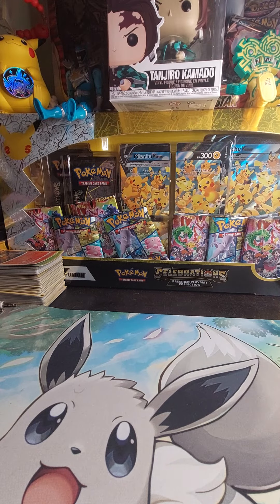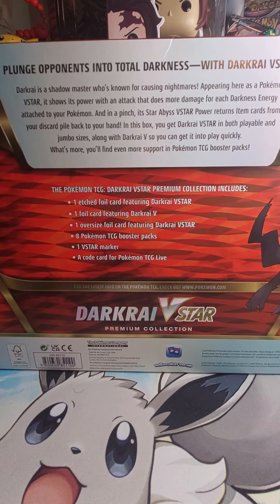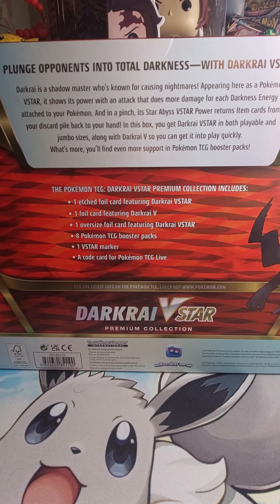Let's try to look at the back. It says 'Plunge points into total darkness.' Dark Eye is a shadow master who is known for causing nightmares. Appearing here as a Pokemon V-Star, it shows its power with an attack that does more damage for each darkness energy attached to the Pokemon. And in a pinch, its Star Abyss V-Star power returns item cards from your discard pile back to your hand.